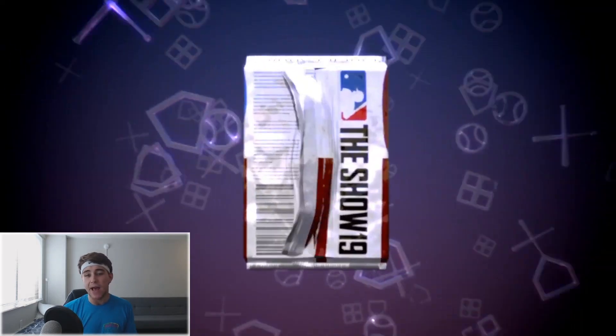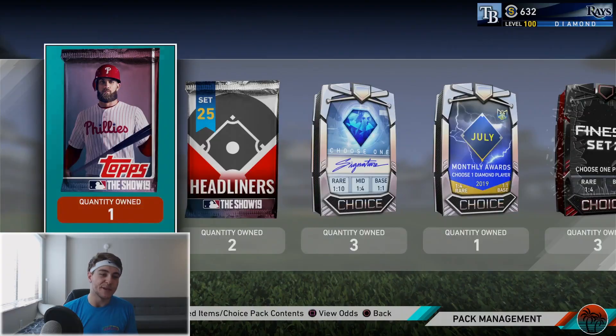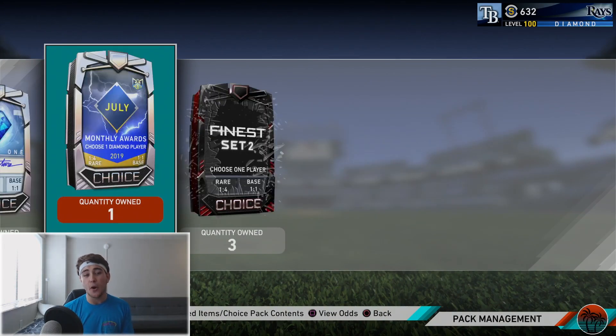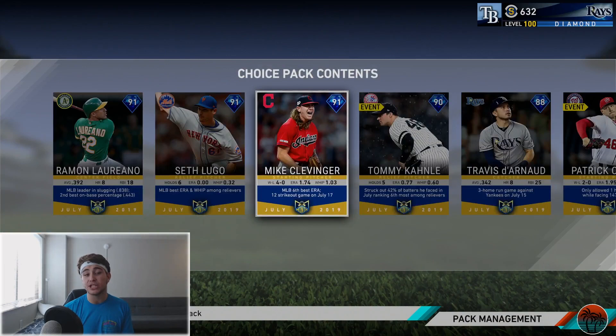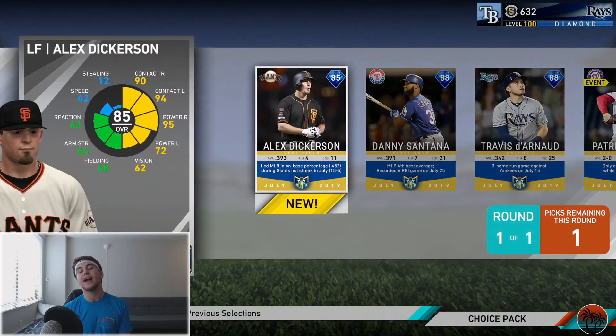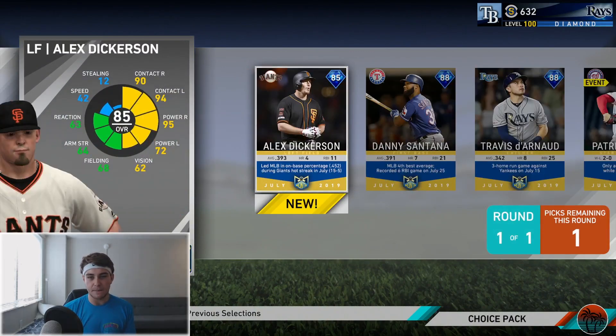We are down to just a few more packs but we're guaranteed seven diamonds out of the rest of this. Let's go ahead and open this monthly award pack — we have a chance at another Met, hopefully we do not get them. We get the base round. Kind of unfortunate — we're definitely not picking a Giant. Let's go with the Rays.